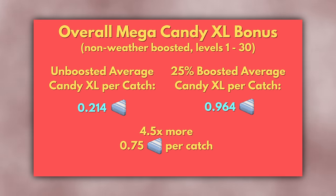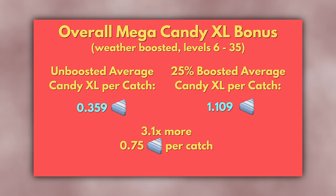If we average across all non-weather-boosted Pokémon levels 1 to 30, the average Candy XL per catch increases from 0.214 to 0.964 — an increase of 4.5 times, or an extra 0.75 Candy XL per catch. For weather-boosted Pokémon levels 6 to 35, the average increases from 0.359 to 1.109 — an increase of 3.1 times, or an extra 0.75 Candy XL per catch. This increase of 3.1 times in Candy XL collection rate is absolutely wild.